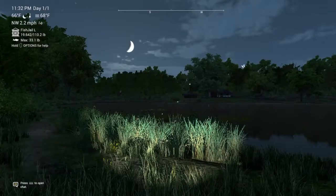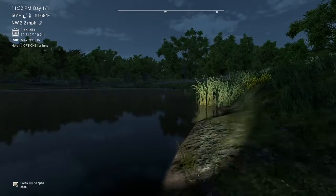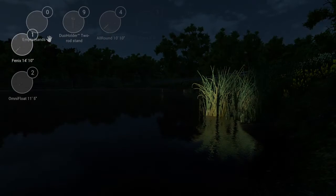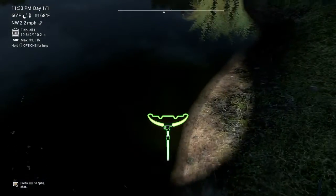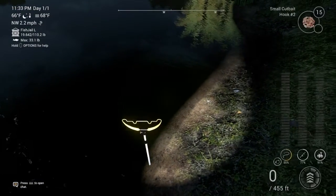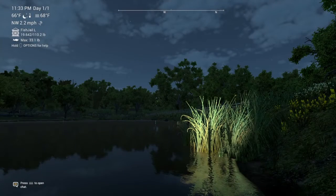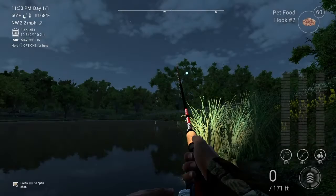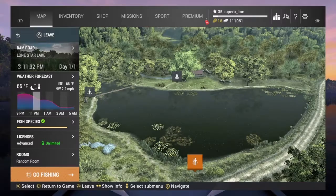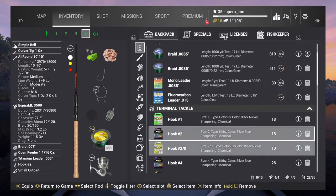Catching the Smallmouth Buffalo off this is really easy — come to the dam area. Even though it is the hardest fish to catch in my opinion, just come here. Put down your little rod stands, then get on your feeder rod. Go into inventory and put on Hook 1.